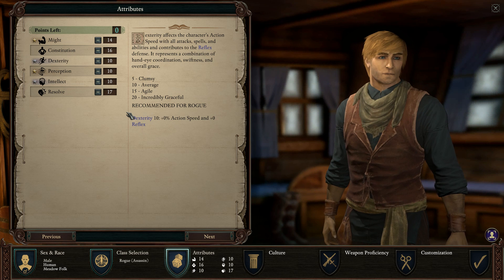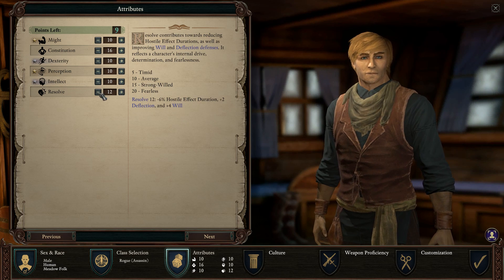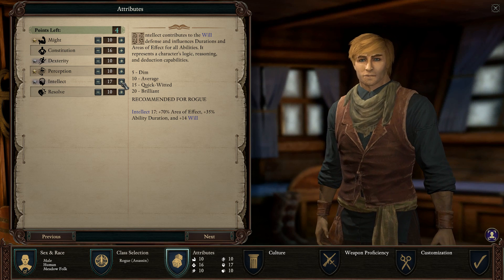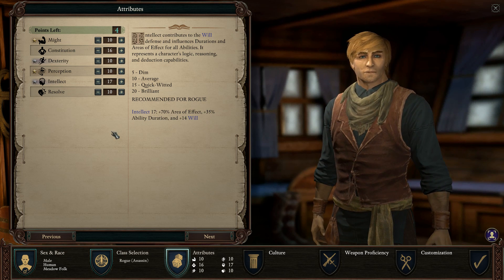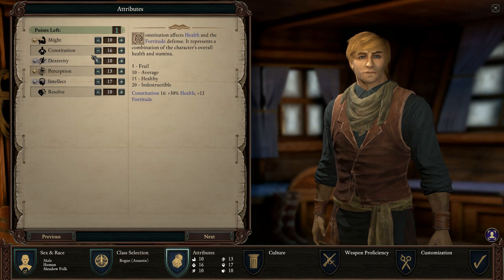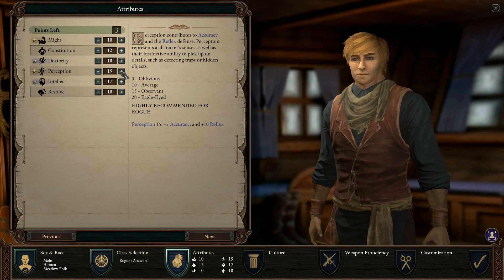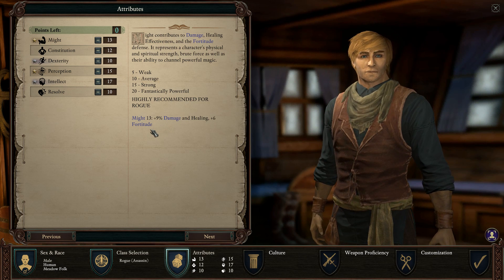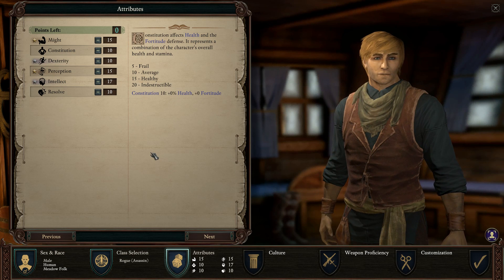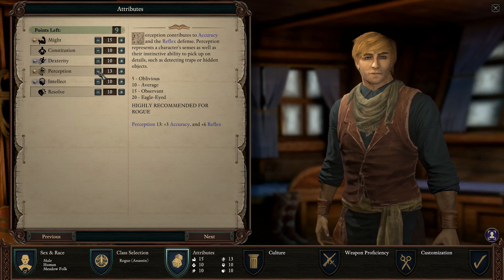For a trickster rogue — a combination of rogue and wizard in multi-class — the most important stat is intellect, because of area of effect and how long your spells last. Then you need perception to make sure you hit, since accuracy needs to be high. And might so you hit harder. That's for a trickster rogue.